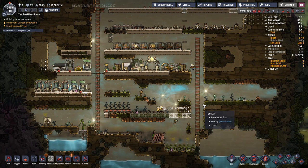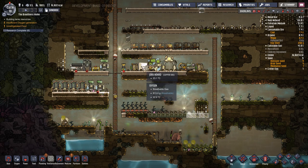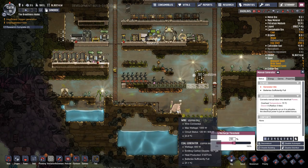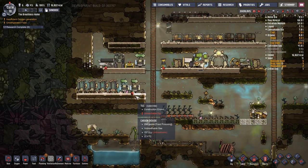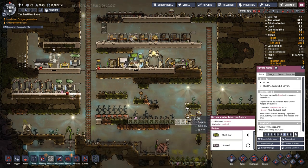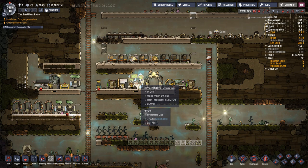G'day mate and welcome back to Oxygen Not Included with me JD in this tutorial series. Quick recap: last episode we got bigger and better batteries set up. We've got a coal generator running so we don't have a single duplicate running on a wheel non-stop to produce power. We can now use coal power to offset that. We've got the microbe musher outputting slightly higher quality food and calories. We've got the supercomputer up and running for a better tech tree.